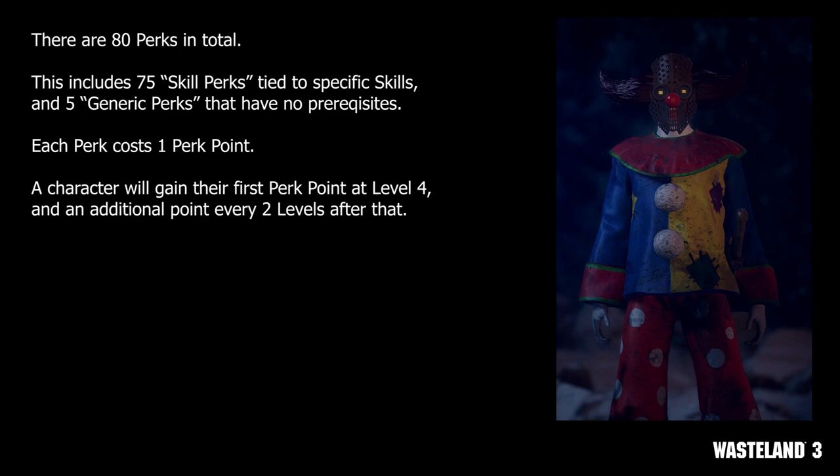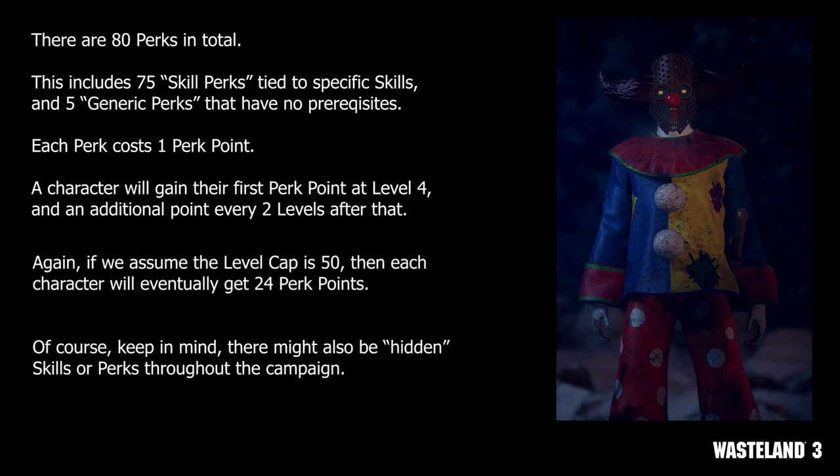After that, we've got perks, which are passive and active abilities mostly tied to the character's current skill mastery. The player will start with 0 perk points at level 1, meaning they won't have any perks. They'll gain their first perk point at level 4, then gain an additional perk point every 2 levels afterwards. Of the 80 perks currently available in the beta, 75 are tied to specific ranks of specific skills, with only 5 being generic. That means it won't be enough to just have a perk point — you'll also need the appropriate number of ranks in the appropriate skill to unlock a specific perk.